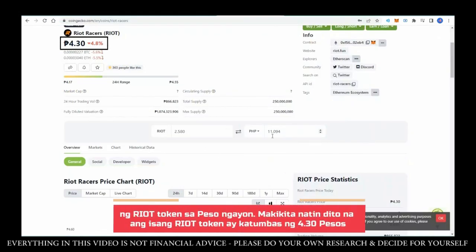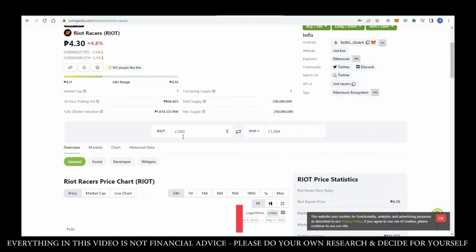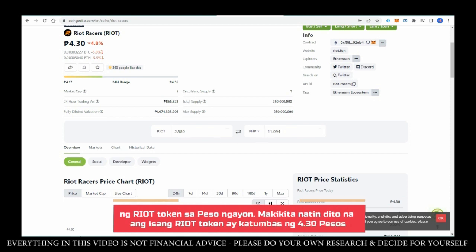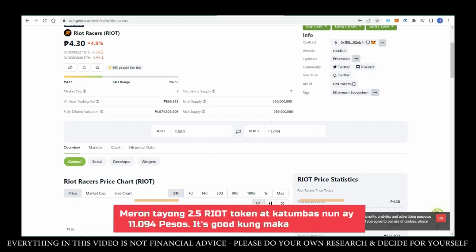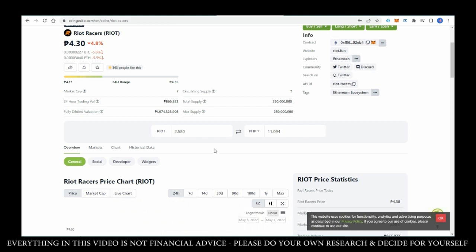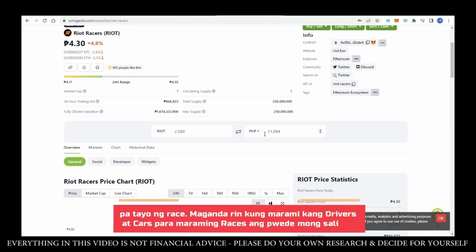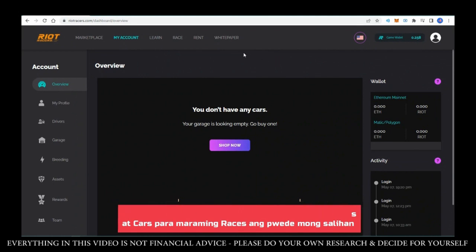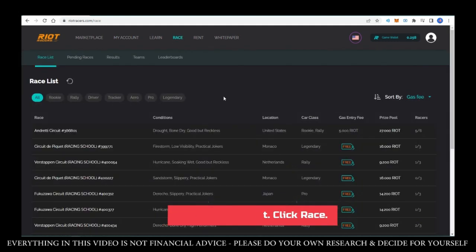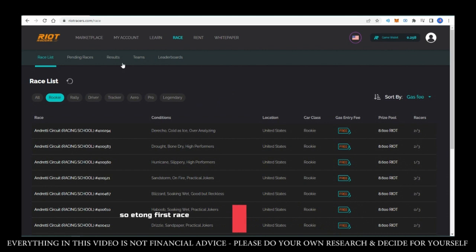Let's check on CoinGecko how much that's worth. Currently, one Riot Token is worth 4 pesos and 30 centavos. So if we convert the 2.5 Riot tokens we earned, that would be about 11.094 pesos. That's not bad — that's just the lowest division and we've only done one race. The more races you join, the better your profit. Of course, earnings depend on the number of races — the more cars and drivers you have, the more you can earn. Let's try joining again.